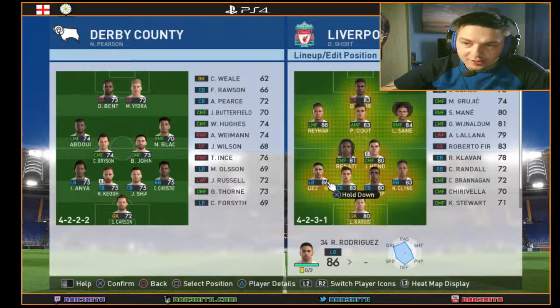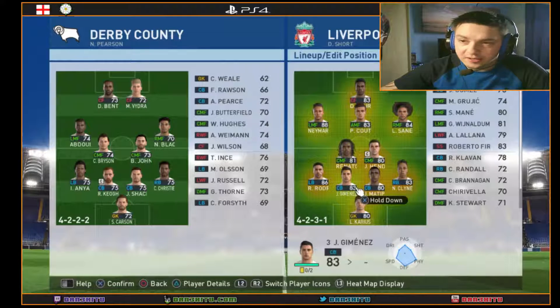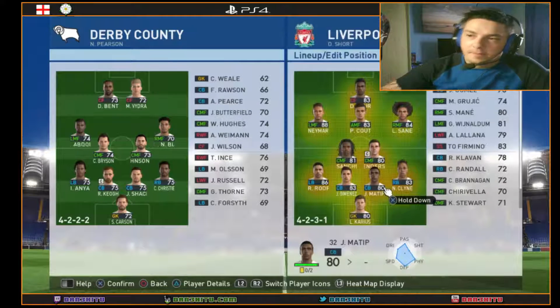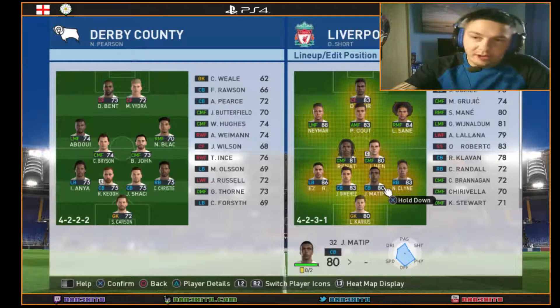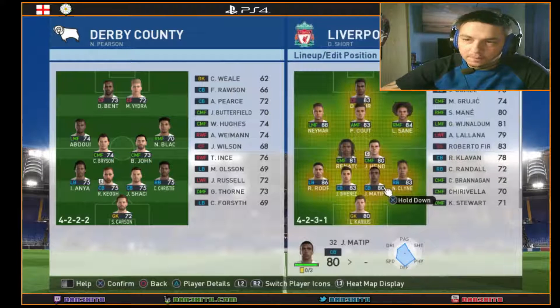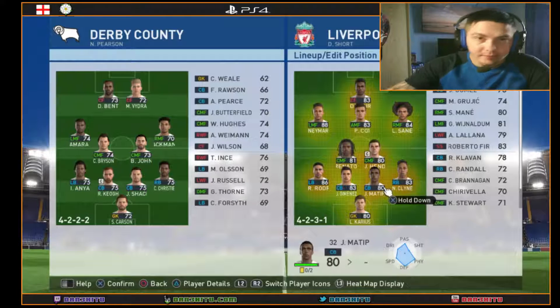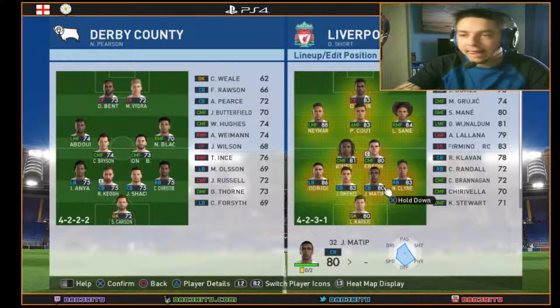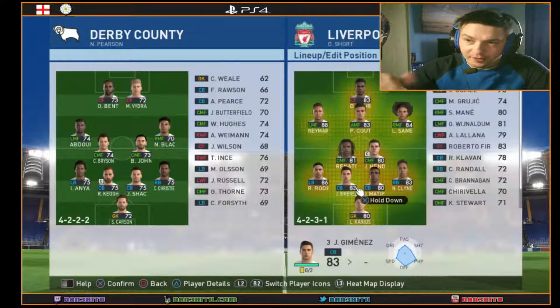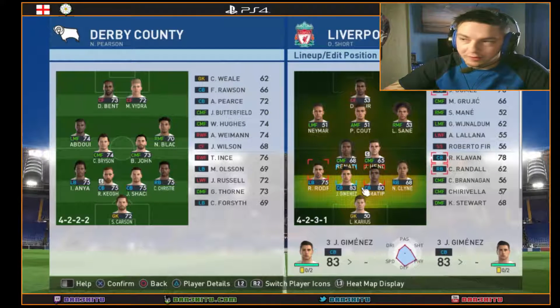Ricardo Rodriguez is playing left back, Jimenez is center back — and look at the youth, he's 21, which is exactly what we want. This was a topic in Twitch chat too — I decided to keep Matip but I'm open to swapping him for another defender. Laporte would go there since he's a left-sided player, so we could swap those two around.